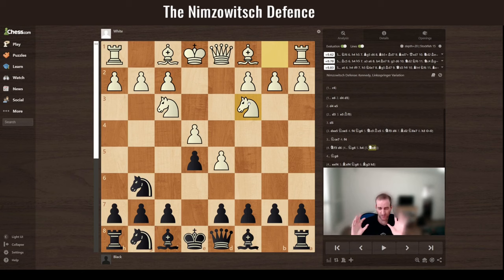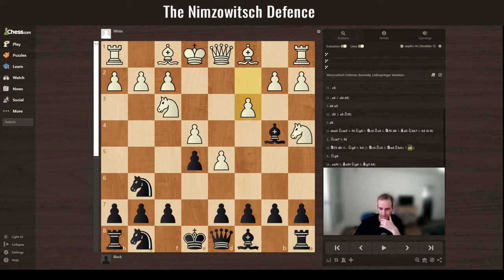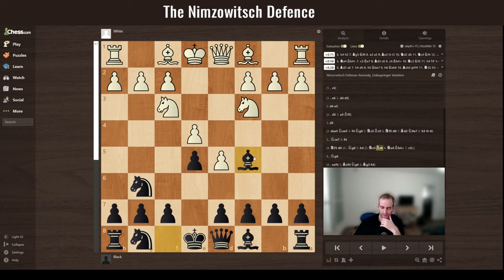Most players don't know the theory here and will play logical moves. If white goes here, you don't want to respond right away because then white can block and gain tempo. Instead, what you'd like to do is push the a-pawn to protect the spot from the knight and, more importantly, build a retreat square for the bishop. This avoids giving white a free tempo.